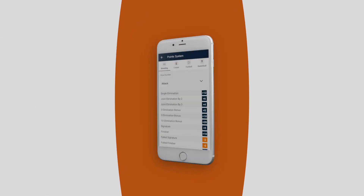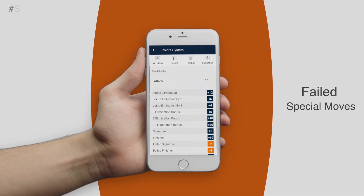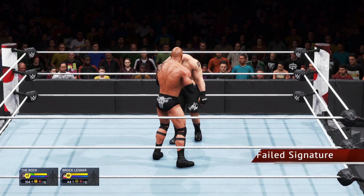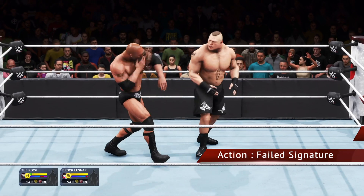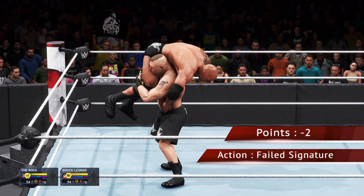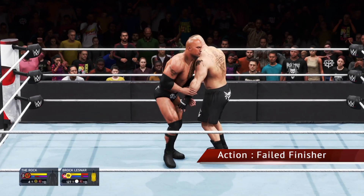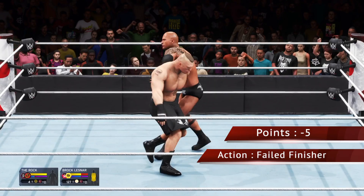If the player's special moves are successfully blocked by the opponent player, then that action is considered as a failed signature or failed finisher. For every failed signature, the player will receive minus 2 points. And for every failed finisher, the player will receive minus 5 points.